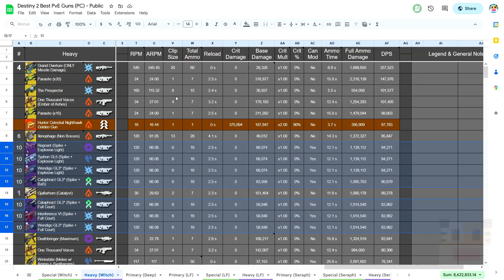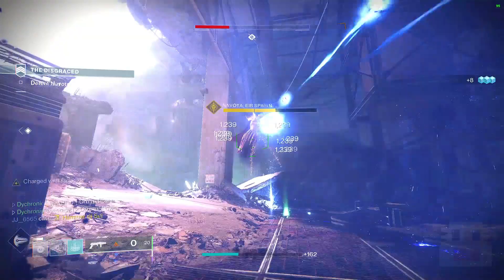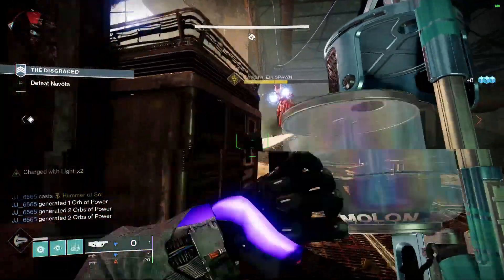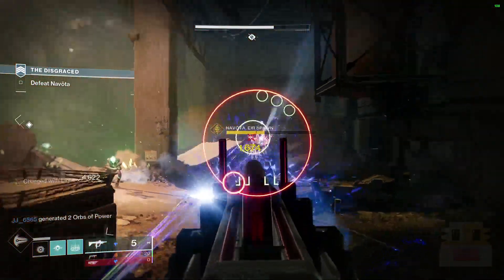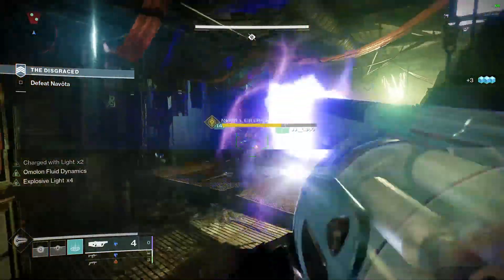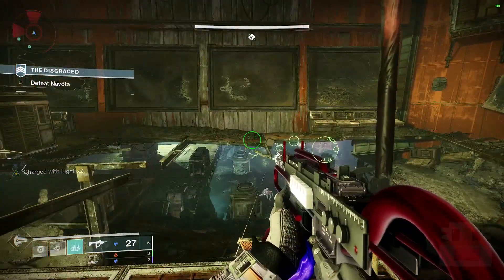Moving on, first up at number 10 we have the Adaptive Frame Grenade Launchers. Hold on before you start rioting with your pitchforks, because this is actually a much better option than people give credit for, especially when you get nice perks like Explosive Light, Full Court, or even Bane Switch, which is on the Cataphract — unfortunately a Trials weapon. You get some pretty good damage, some of the highest DPS in the game, even more than Gjallarhorn, and really good full ammo damage, even more than Gjallarhorn.